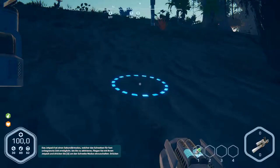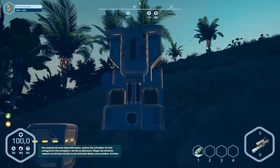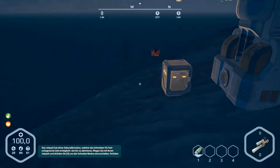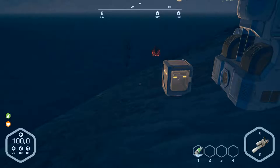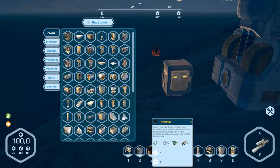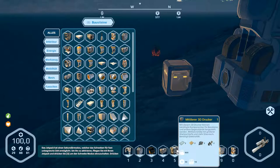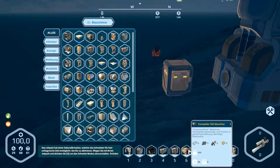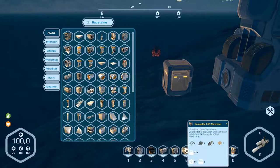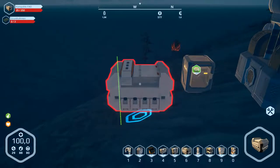Hello and welcome to part number 43 of Planet Nomads. We made the generator last time and the next part we will produce is the fat machine. Let's have a look — there's a fat machine and a compact fat machine.